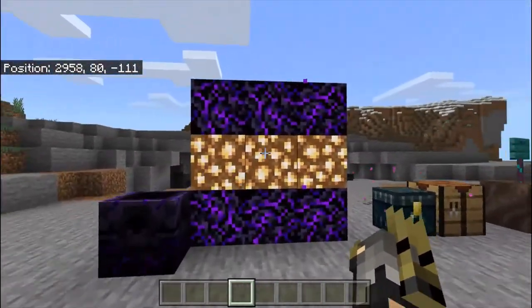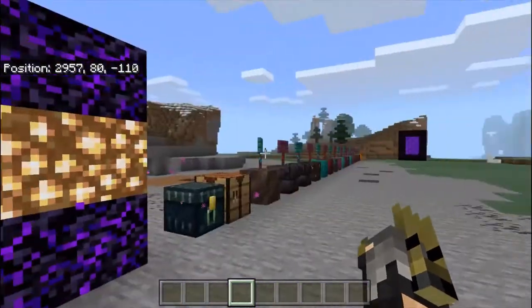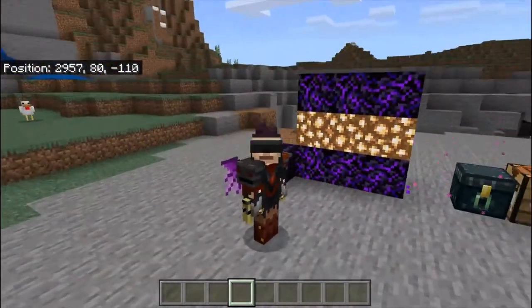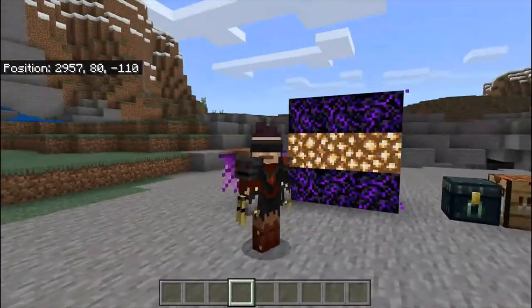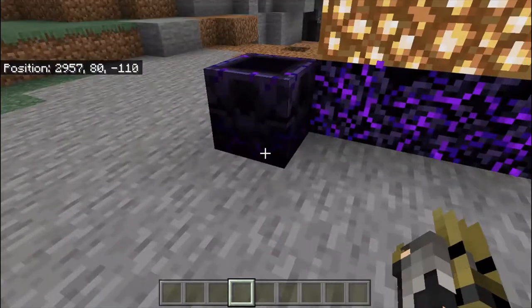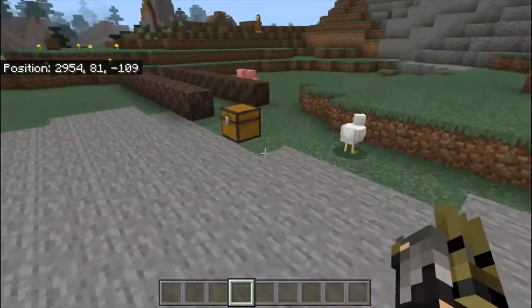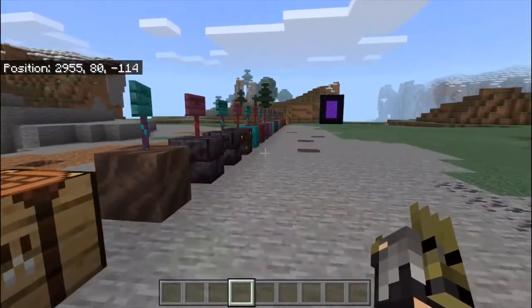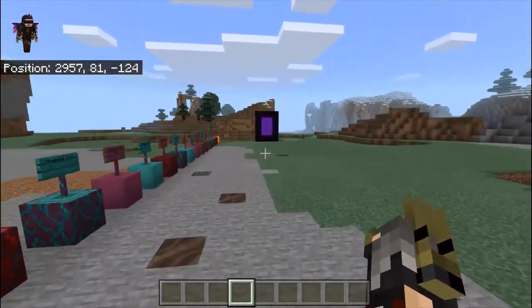Crying Obsidian is rare because a Piglin can only give you around one to three at a time — maximum three — so they are super rare to get. To charge the Respawn Anchor, I'm going to go to the Nether and show you quickly.